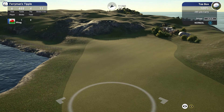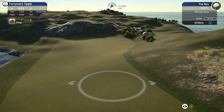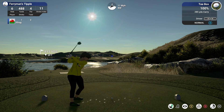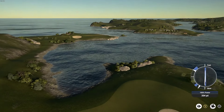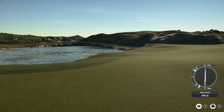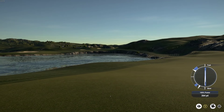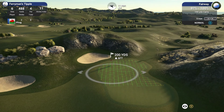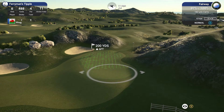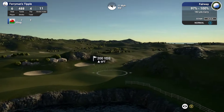You'll notice that if you go longer or further left you'll end up with a flatter lie. Because of the wind I'm going to go towards the right-hand side — hopefully that'll move it towards the left. Slow and fast — that'll definitely move it towards the left. Hopefully it hangs on the fairway, but it should be pretty flat there. That's not too bad.